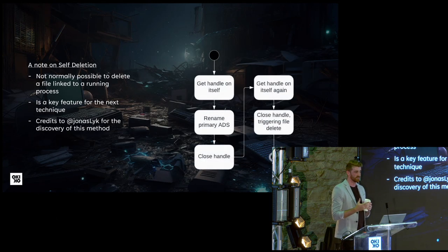The next concept is self-deletion. Normally on Windows, you cannot delete a file linked to a running process. However, Shana Slick found a way to do it anyway. Your payload gets a handle on itself, renames its default unnamed data stream to something named, closes the handle, reopens it, and when it tries to close the handle again, since there is no primary data stream, Windows triggers the file to delete itself. You end up with a process in memory that is not linked to any file on disk.